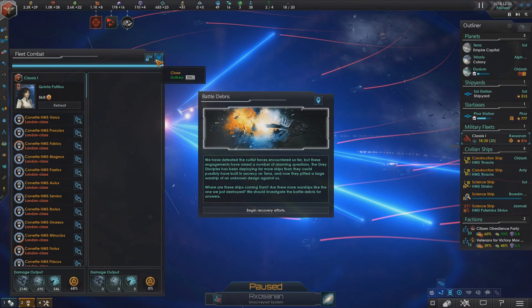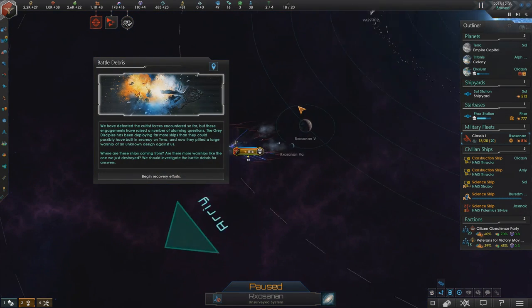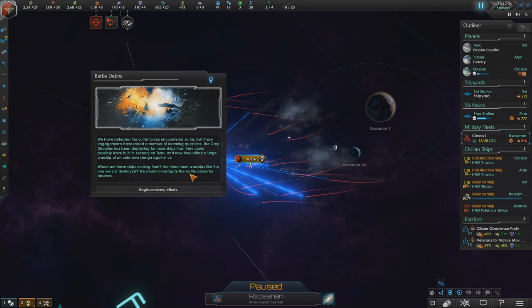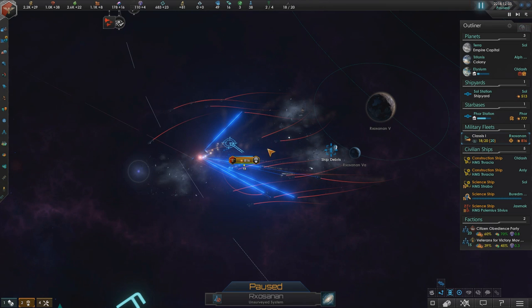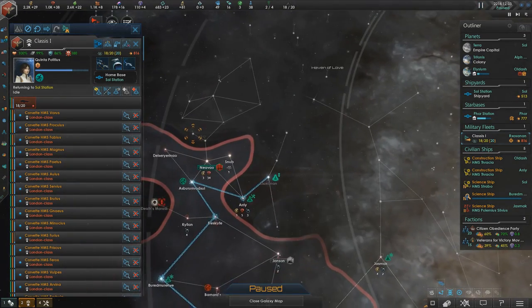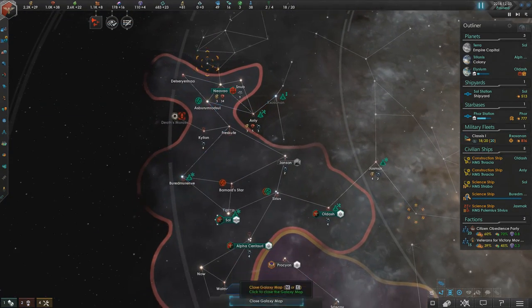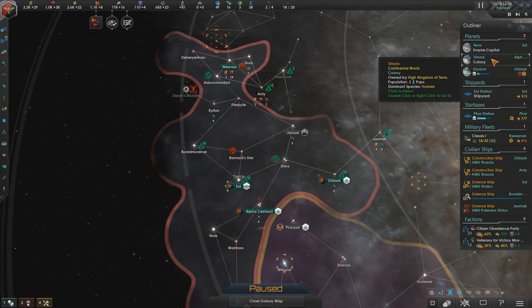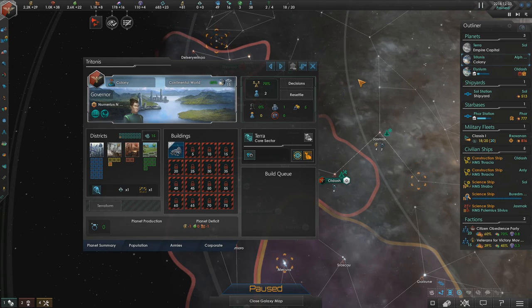We've defeated the cultist forces encountered so far. These engagements have raised a number of alarming questions. The Grey Disciples have been deploying far more ships than they could possibly have built in secret on Terra. Now they've put a large warship of an unknown design against us. Where are these ships coming from? Are there more warships like the one we just destroyed? We should investigate the battle debris for answers. Our fleet took a bit of damage but no actual casualties, so we'll send it home to the Sol System.